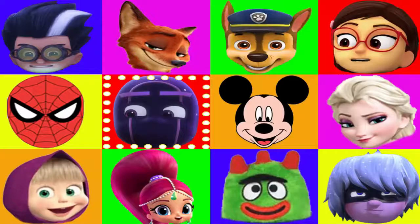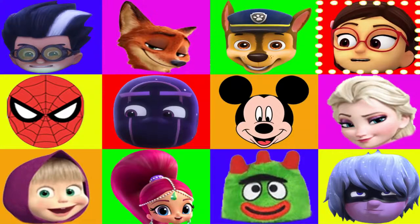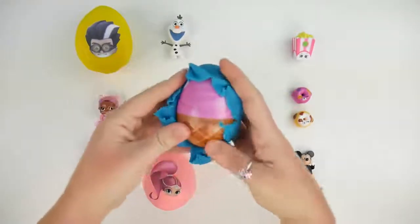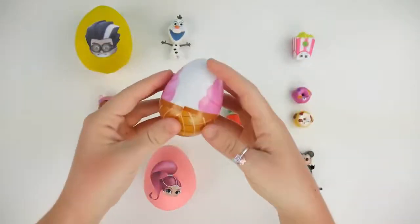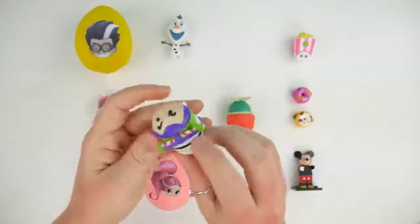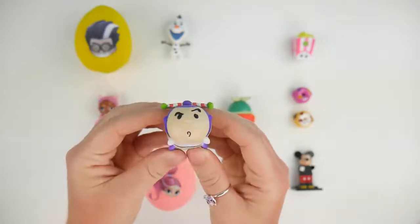Time to find another character to open, but I hope it's not a villain. Careful lights. And stop. It's Chase from Paw Patrol. Let's open Chase's egg. This is blue play-doh. Let's peel away the blue play-doh and see what's inside. Oh my goodness, it's a Buzz Lightyear Tsum Tsum. Look at his spaceman wings on the back. He is white and purple and green. What does Buzz say? To infinity and beyond.